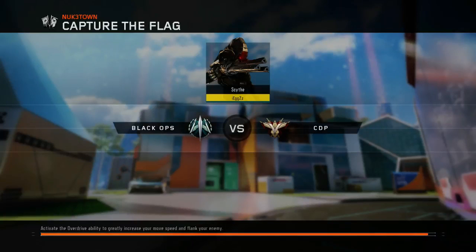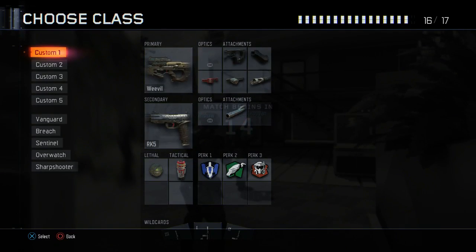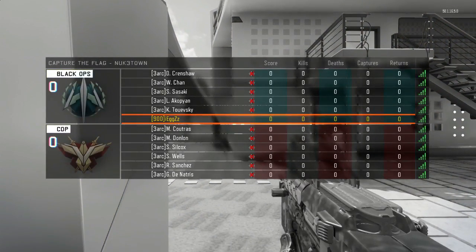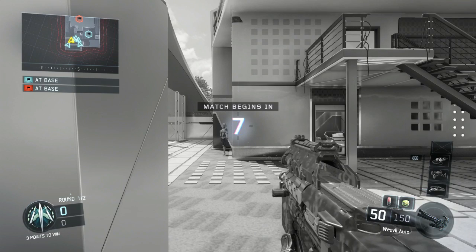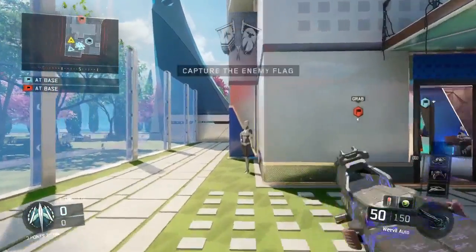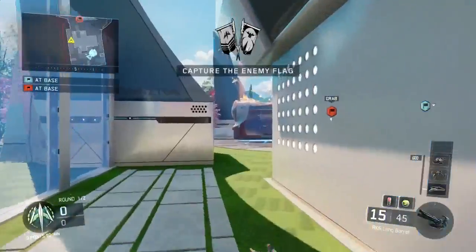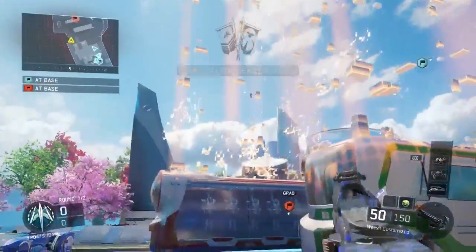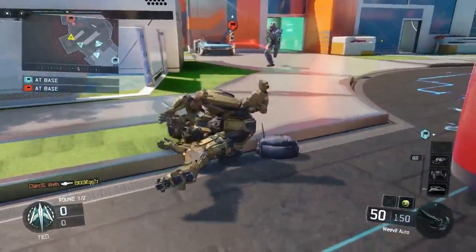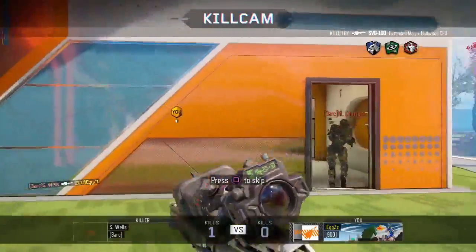Okay guys, tip one. What you want to do is use UAV and counter UAV. Don't bother about the hater, because if you continue getting UAVs and counter UAVs and you just continuously put them on, you're more likely to get them. You get 10 points per assist, so if you put them on you're constantly getting points throughout the game, working towards a new UAV and counter UAV — and they're only about 500 points, so it's not bad at all.